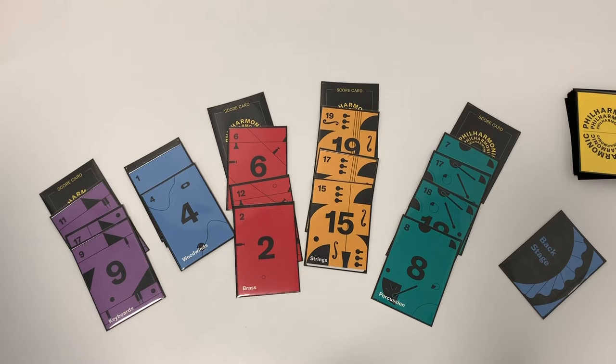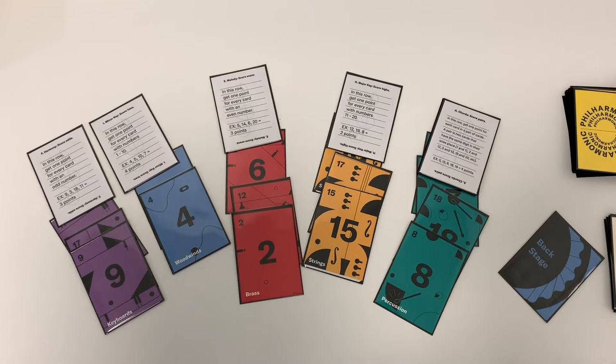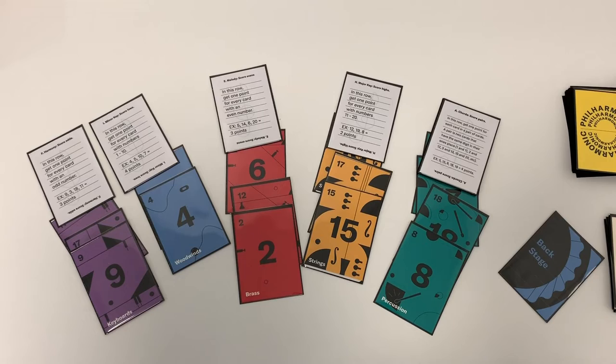Once a player scores their fifth and final row or their 18th card, it triggers the end of the game. All players can play one last score card and that's it. Everybody flips over their score cards and scores each row of instruments. Figure out who won each row — you'll use these letters to break ties. Whoever wins the most rows wins the game.